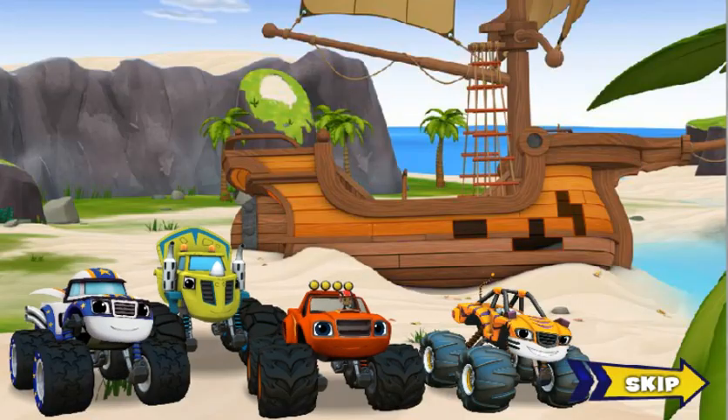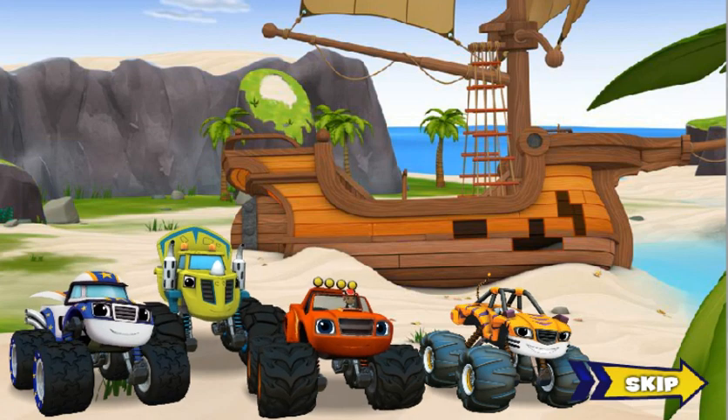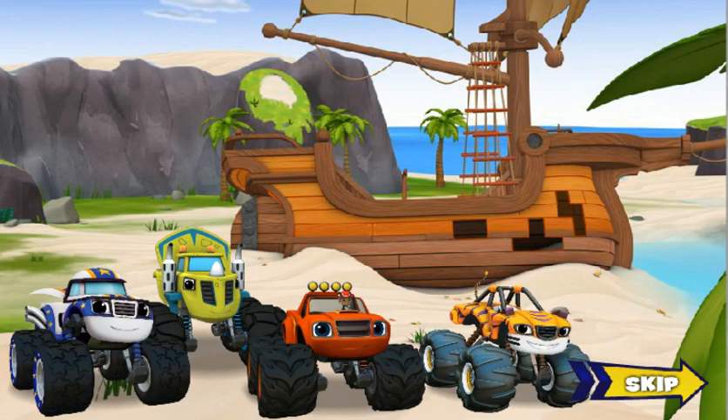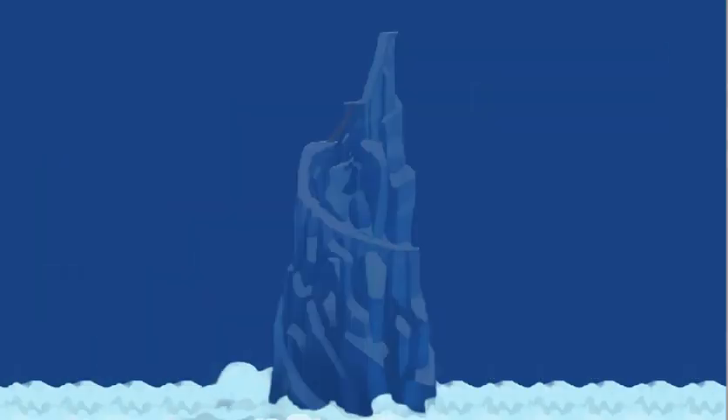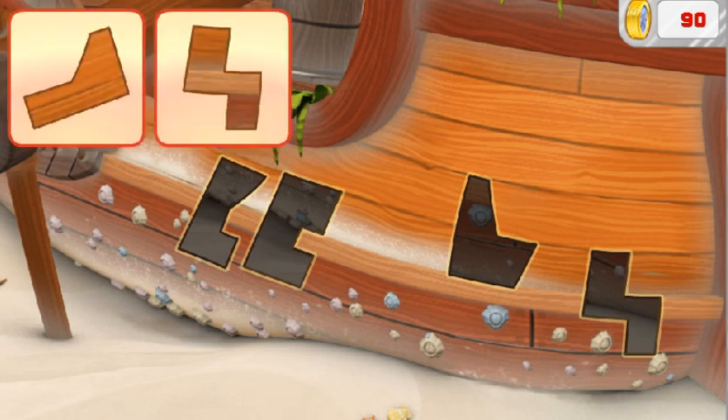Our racers have made it to the sea! They'll have to cross the ocean using that old pirate ship! But it looks like it needs to be fixed first! We need to fill in the missing pieces of the boat! Click on a piece that will help fix the boat!